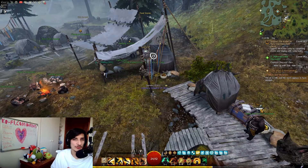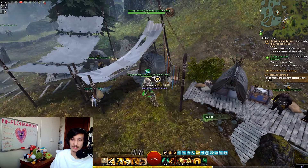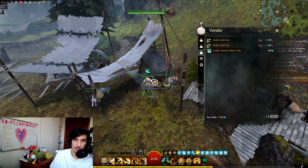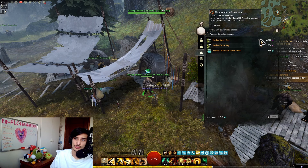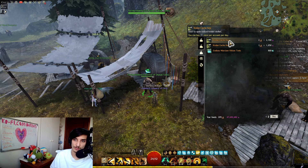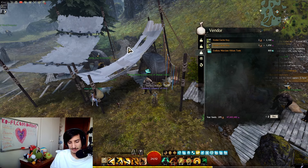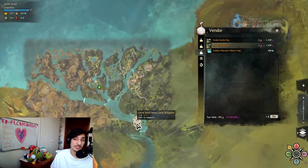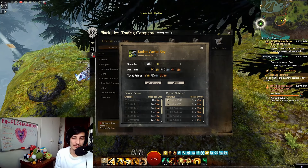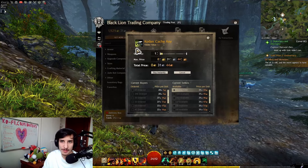But there are other things you can do to actually make gold out of them. The first thing that is very good to do is using it to get daily keys. If you go to the unusual coin vendor in each of these maps, they'll give you Kodan Kashi keys for two of the Morsat currency, 21 of these ones, and then four for one of these currencies. Each of them are like 30 silver, which is very good.